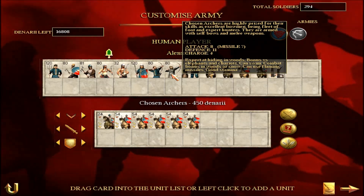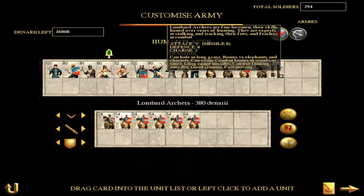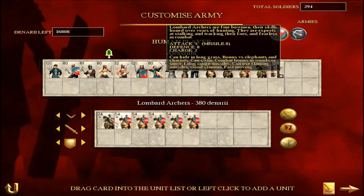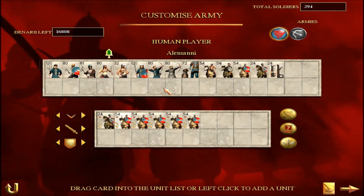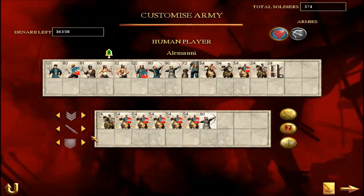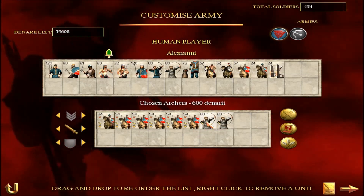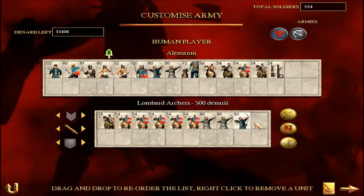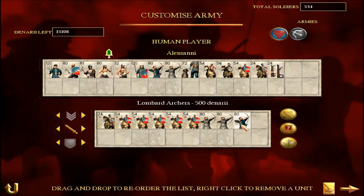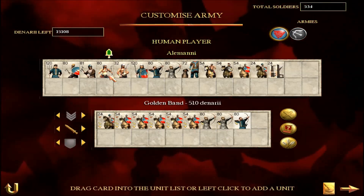You need to bring archers in Barbarian Invasion because most units are susceptible to archer damage. You've got armoured medium-range archers or non-armoured long-range archers. I'm going to bring two of the medium-range armoured archers and one long-range archer. The armoured archers I'm going to put in front of the long-range archers as a kind of shield for them. So I'm only bringing three archers to the fray.